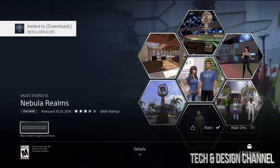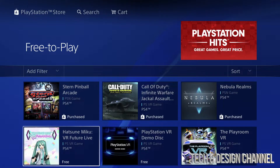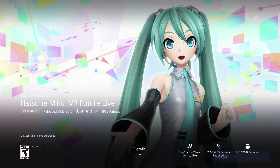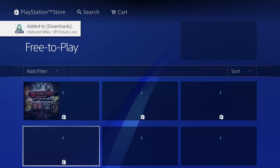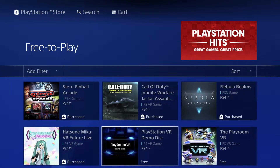As long as you guys have enough space we should be okay. If you're getting stuck for any reason, I would just restart your PlayStation — sometimes some games will stay unavailable, so just try again later. This one is 740 megabytes, a little bit less than a gig, so download speed should be quite fast. Let's go back and we have the PlayStation VR Demo Disc.